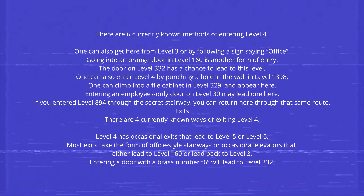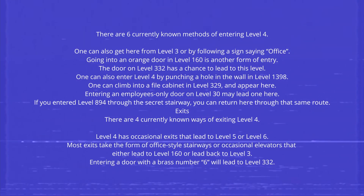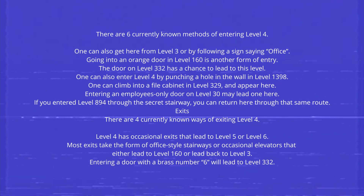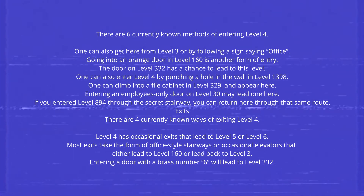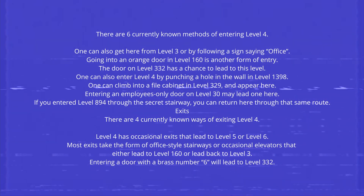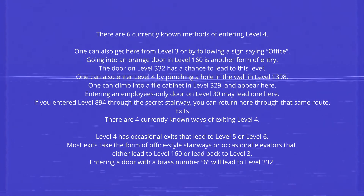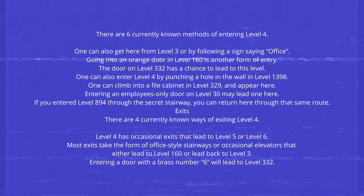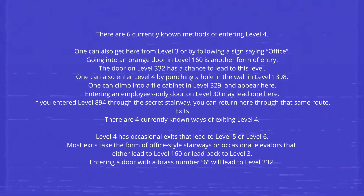Going into an orange door in Level 160 is another form of entry. The door on Level 332 has a chance to lead to this level. One can also enter Level 4 by punching a hole in the wall in Level 1398. One can climb into a file cabinet in Level 329 and appear here, or by entering an employees-only door on Level 30.